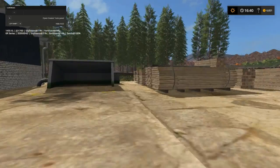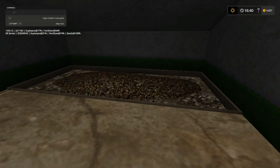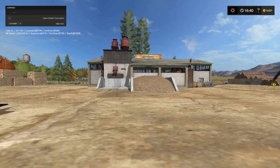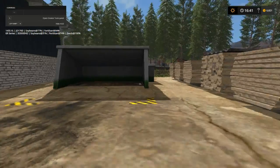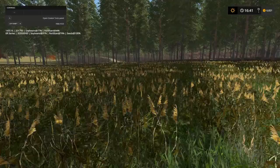First things first, we gotta get some things. Here's where we sell our wood chips and pallets folks. Basically we're just going off wood chip prices all the way around until I find a place that shows the pallets. I haven't taken them over to the other wood mill to find out yet.